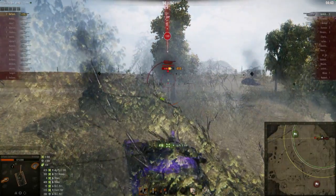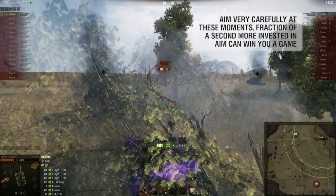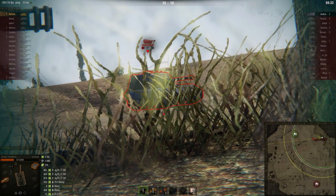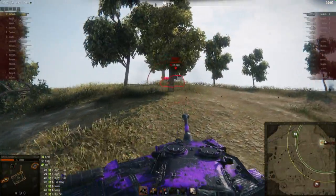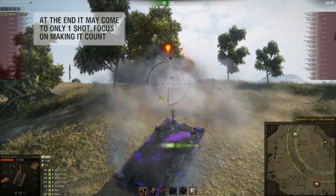I put the first shell into his lower plate and wait for my gun to settle. He took out my gun with that shell fired into my turret, so I try to put the final shell into his lower plate, but his angle is really good and with my broken gun I can't place that accurate shot. Using the ridgeline to buy more time, he overextends as I'm lower down, and I put that final shot into his lower plate — the game is won.